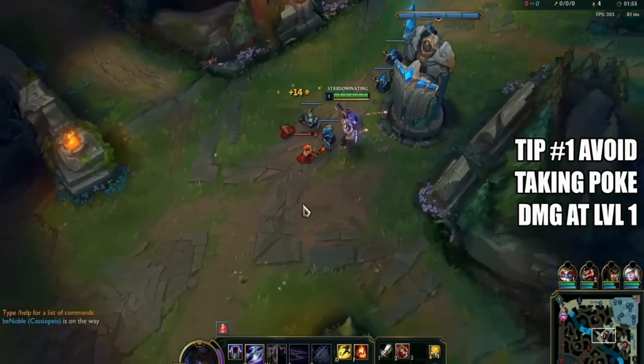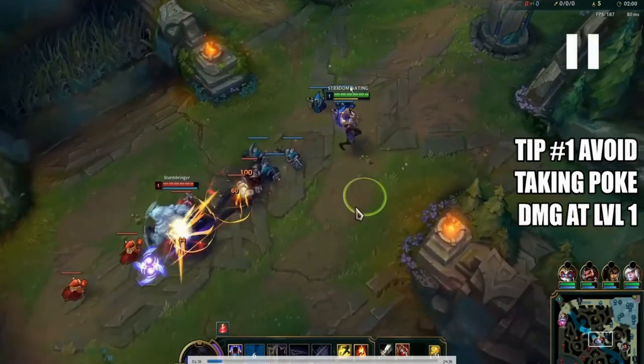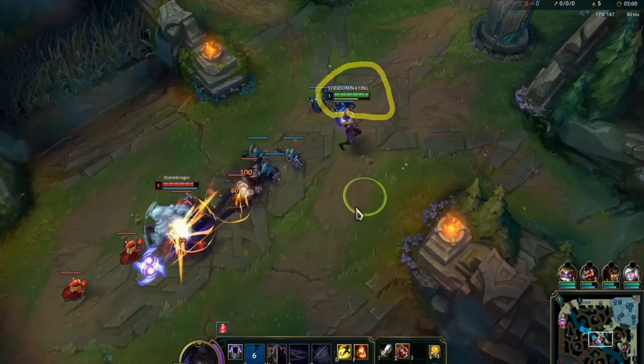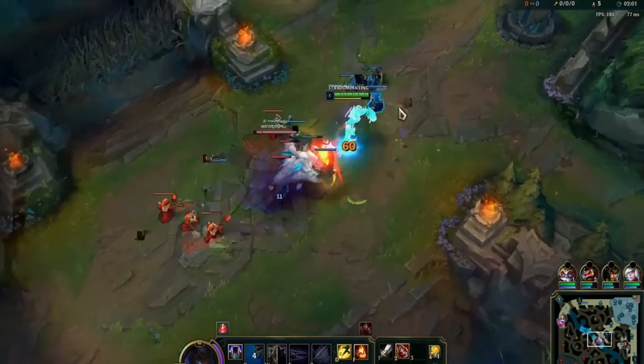Let it crash into tower, get as much CS as possible at level one. This is super important because your HP pool is important to keep high at level one, so that in level two and level three you can trade properly and you're not going to be weak.